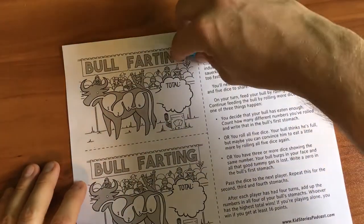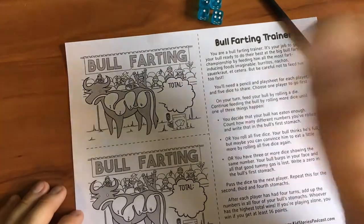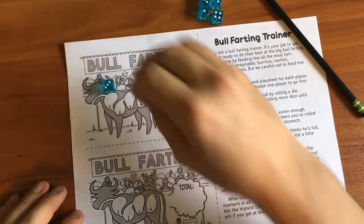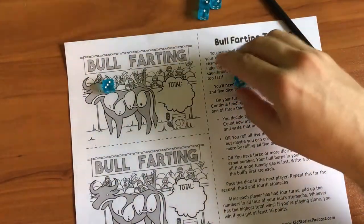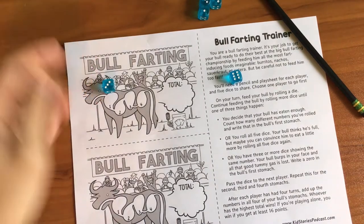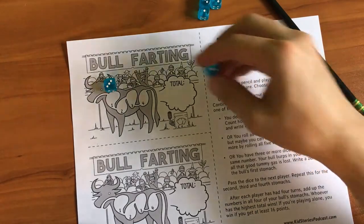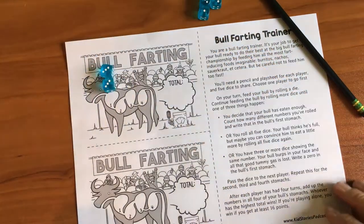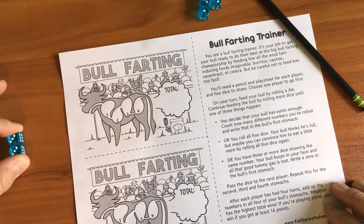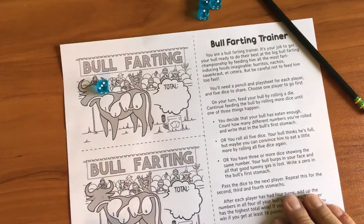So let me show you. I'm going to roll one dice to start out. I'm just going to drop it here so it doesn't go away. It's a three. On a six-sided die, the biggest number is a six. And I kind of want the biggest number I can get in each stomach. So I know that if I roll again and if I roll a three, this poor bull will have eaten too fast and burp — he won't get anything.